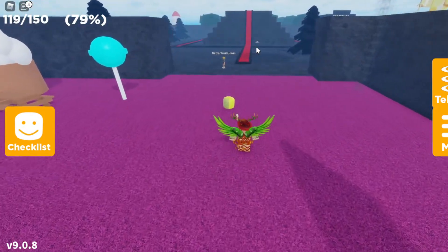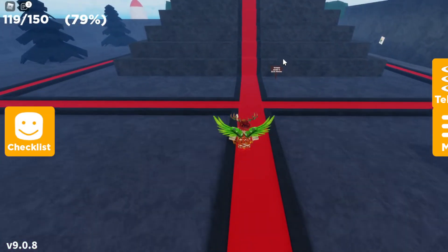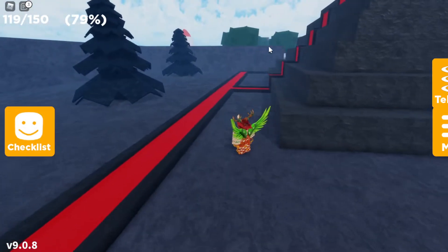And once you reach the entrance to the volcanic area over here, you can keep going straight forward until you reach the volcano right over there. And once you reach the volcano, you want to keep going around it until you reach the backside of the volcano where there is the entrance to the forest area right over there.